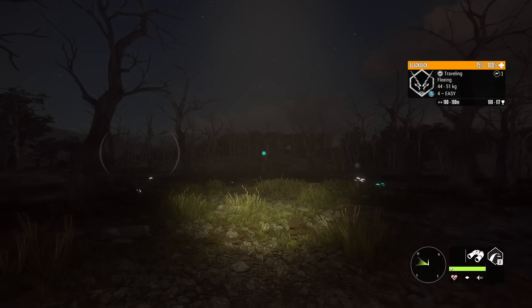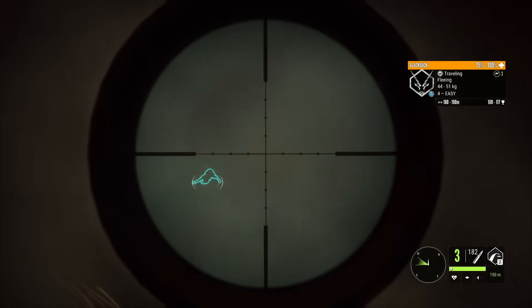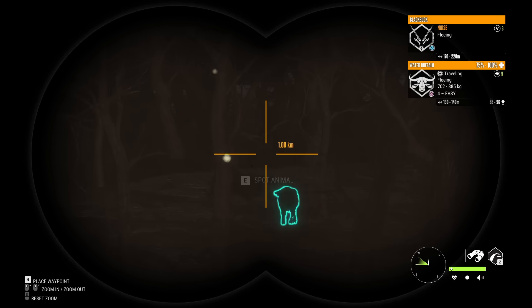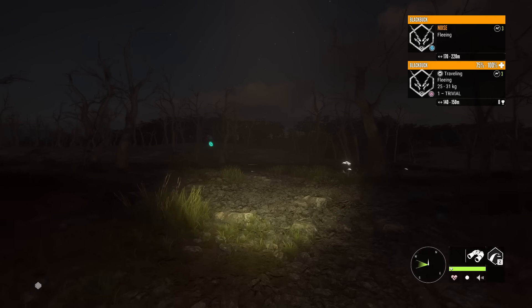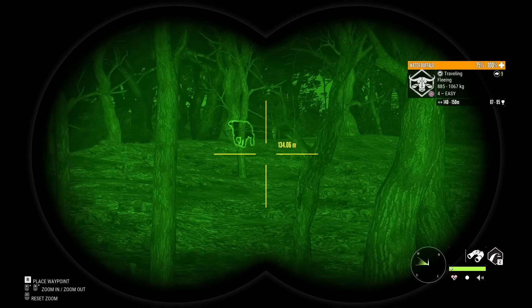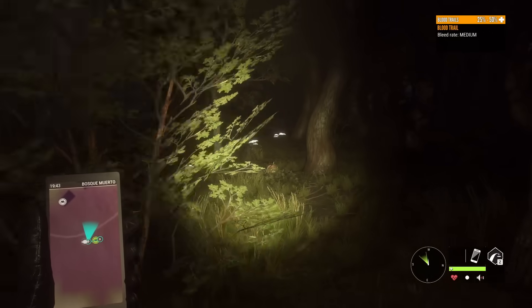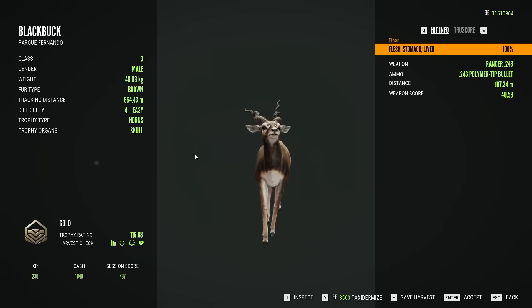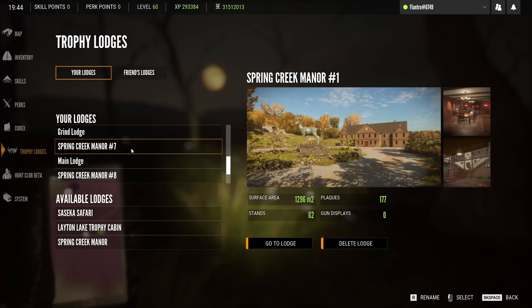It's a good thing that the piebald happened to be in a place I'm aware is a good black buck spot because we're not finding that many. Even when we do it's like this where they end up spooking first - it just so happens these ones spooked out into the open here in Bosque Muerto so we were able to find and bring him down. We're going to take that piebald back to the trophy lodge - can't wait to get a look at it up close in the light.